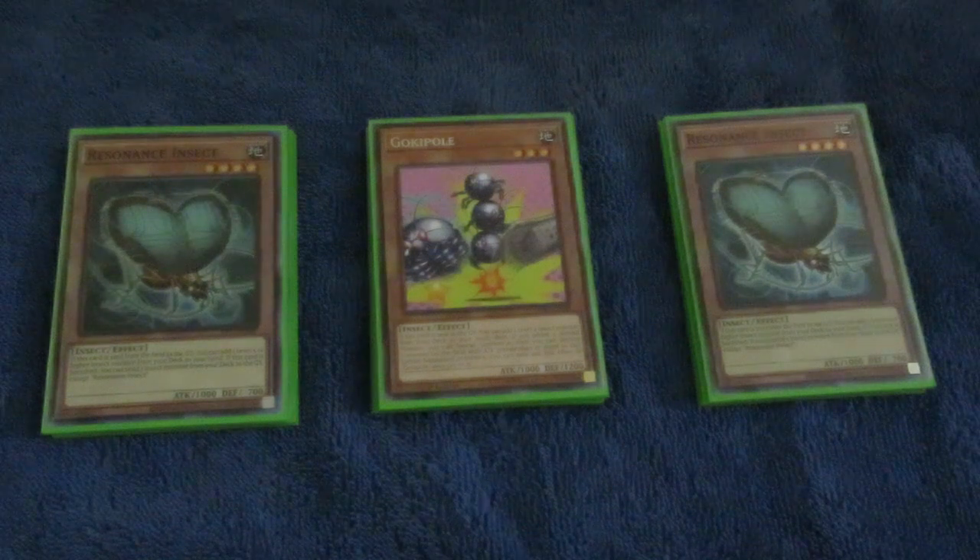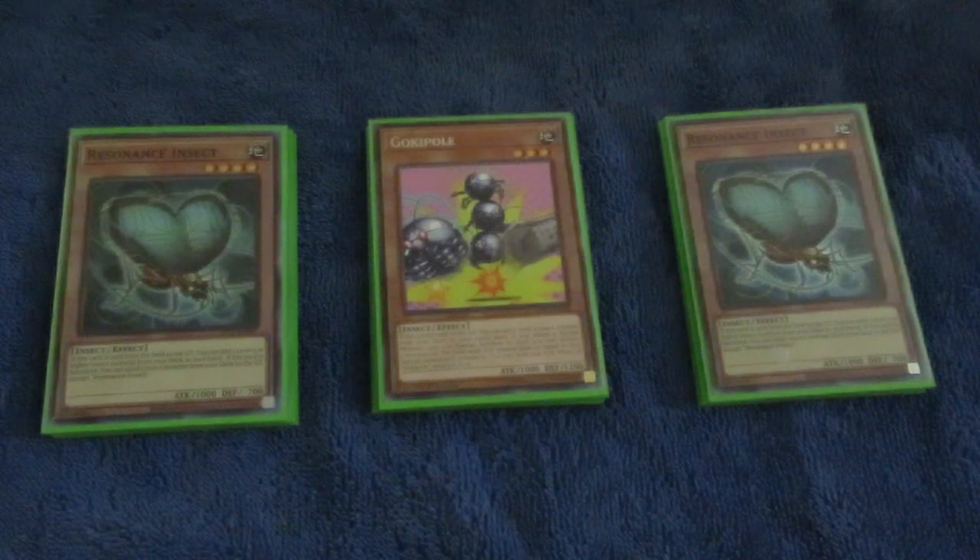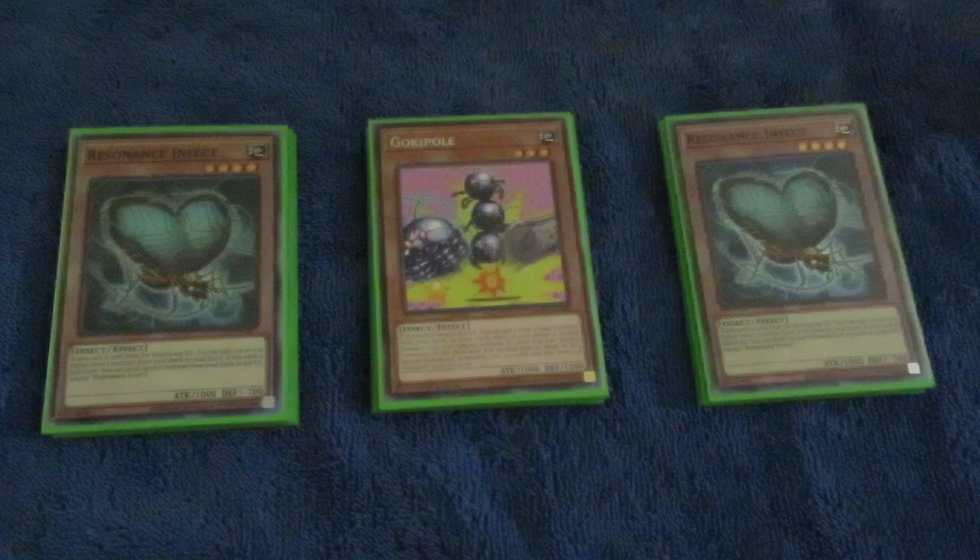For those unfamiliar with Resonance Insect — it does not have a once per turn, so when it's sent from the field to the graveyard, you can add a level 5 or higher bug from your deck to your hand. And when it's banished, you can Foolish Burial a bug to your graveyard, wrapping up the insects in the deck.